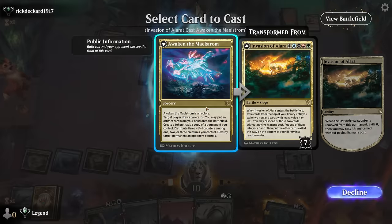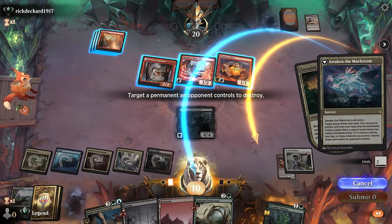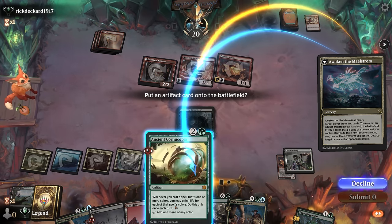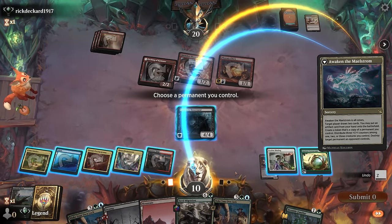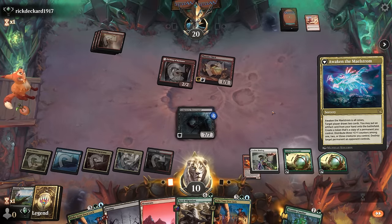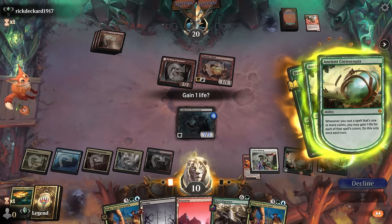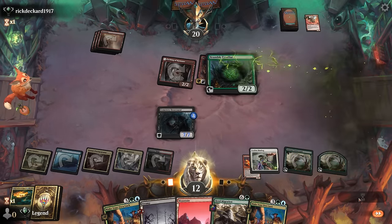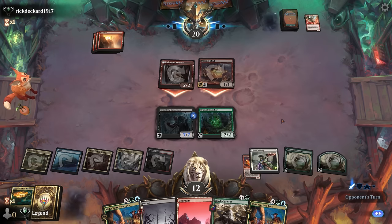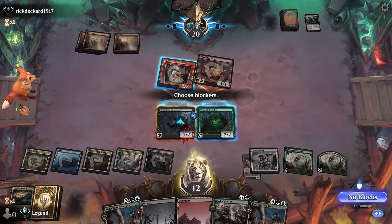We can put our artifact in play for free with Awaken the Maelstrom, draw two, and destroy the Slick Shots. We put in the Cornucopia and can copy the Desecrator to remove another creature. We can still play the Familiar to gain some life, and next turn Make Your Own Luck will gain four life. We should be in the driver's seat. Witch-talker Frenzy plus another removal spell can maybe finish off the Desecrator.